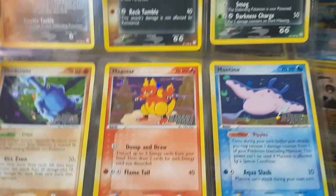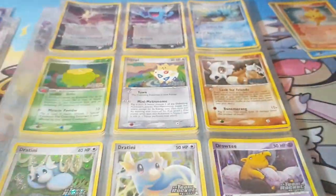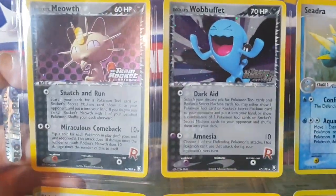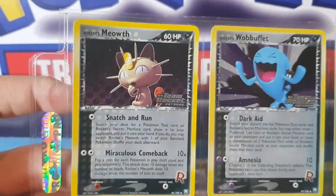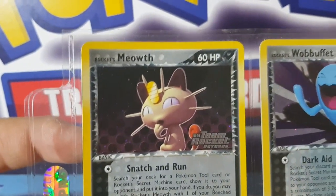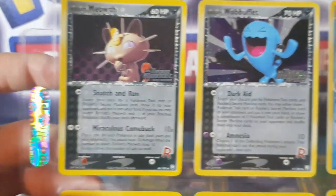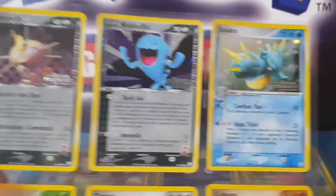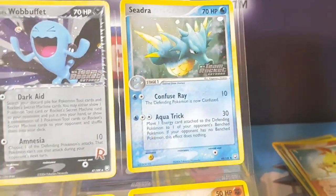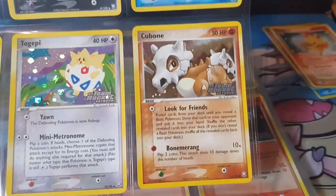Shout out to the Heracross collectors. Mantine — so yeah, this is another complete set I'm sitting on behalf of a good friend, just wanted to show them off. You've got to have a Meowth — Rocket's Meowth, one of the owner's cards, so that's Team Rocket's Meowth. Then the Wobbuffet — gotta have a Wobbuffet. Then we're going into more regular commons and uncommons: Dark type Pokémon, Skiploom, Togepi, Cubone.